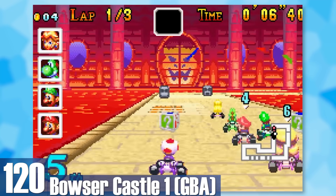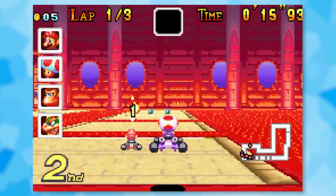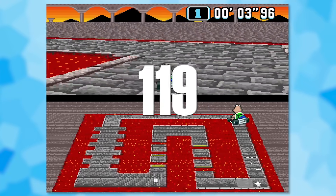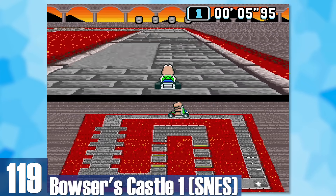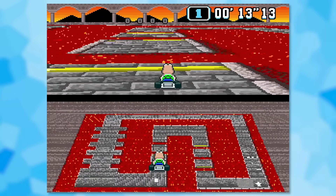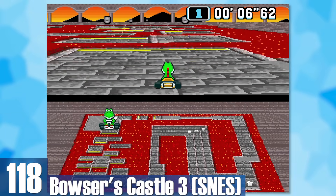120: GBA Bowser Castle 1. The music slaps and the background is pretty appealing, but the track design is super boring — this is a track that fades from memory right after playing. 119: SNES Bowser's Castle 1. Smooth curves are banned here — every turn is 90 degrees and there's also some ramps to fly off. 118: SNES Bowser's Castle 3. Same looking level, more jumps and options, therefore it's slightly better.